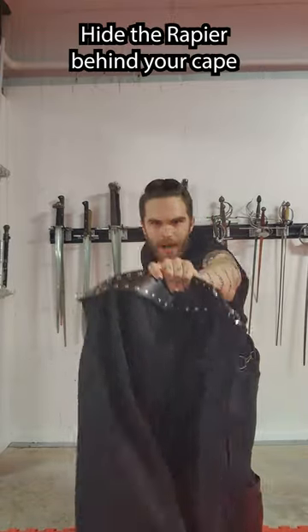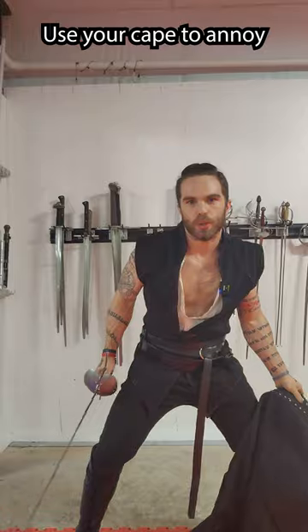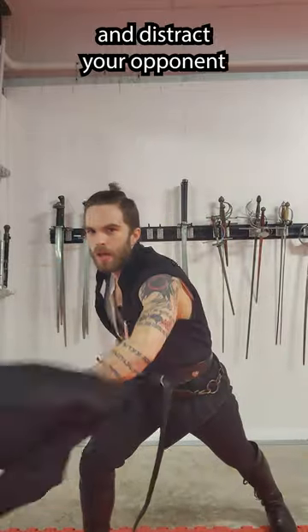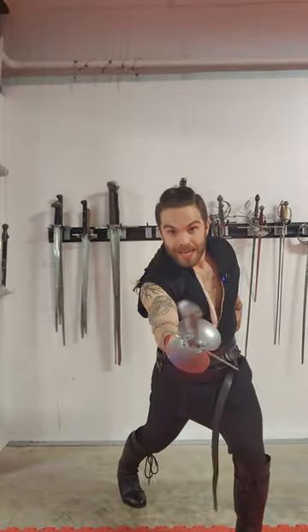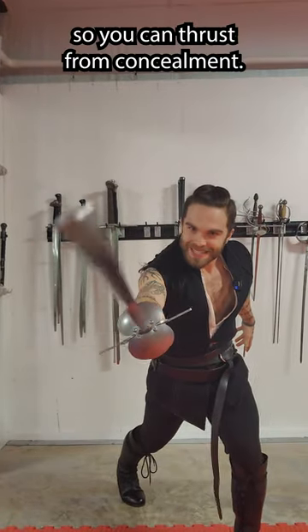First, hide your rapier behind your cape so you can strike from concealment. Use your cape to annoy and distract your opponent so you can attack. And lastly, use the cape to blind your opponent so you can thrust from concealment.